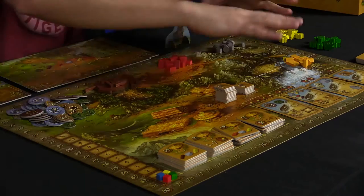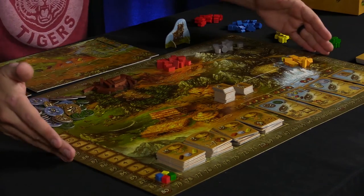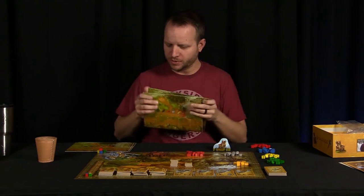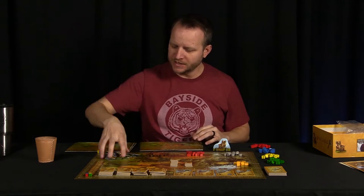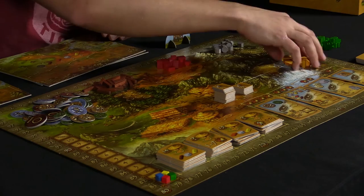You can see that you get a pretty decent sized board. There are definitely bigger boards nowadays, but this is a decent sized board. You get your own personal player boards right here. You get food tokens here. You get wood, brick, stone, and gold tokens.